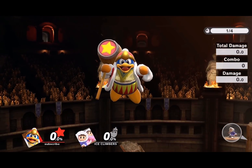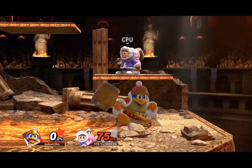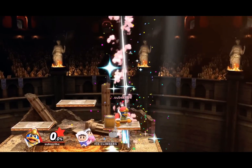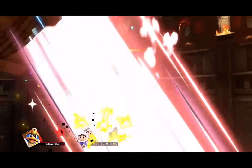For Dedede, I say up B. Why does this move feel impossible to punish? It's these stars — they're so annoying. Not only that, but it absolutely murders you if you get hit by it. It can break shield, has armor, spikes? Yeah, this move cheats.